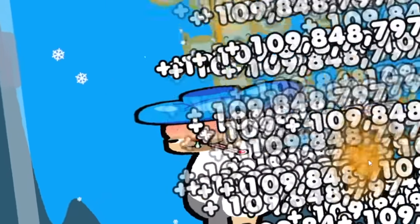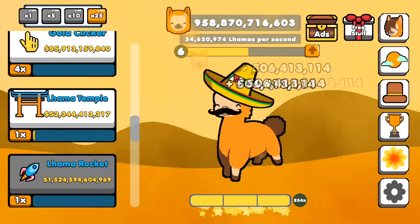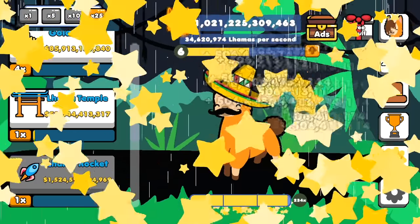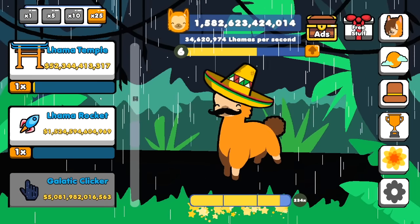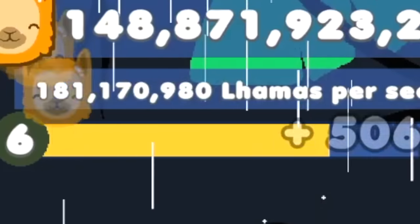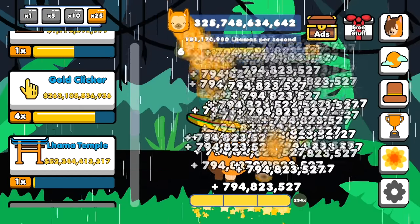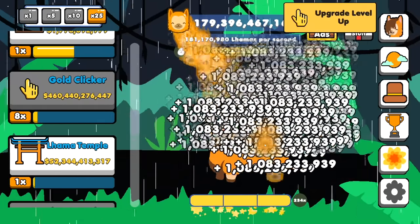This llama seems like he's really enjoying what's happening right now. I'm evolving — I got a little snake friend now. I just keep morphing into more and more hats. I'm in the jungle. I've saved up enough — I can just buy 25 llama rockets, that gives me 181 million llamas per second. 25 gold clickers — never mind, I bought 50 of those. Never mind, 75. There we go — now we're getting a billion llamas per click.